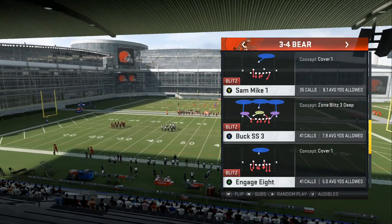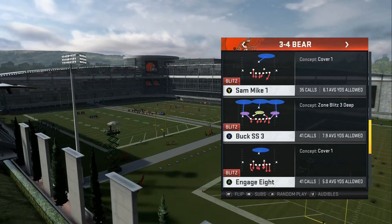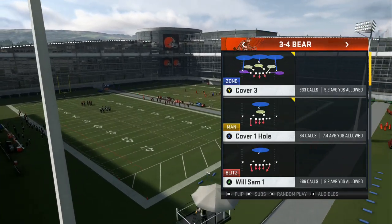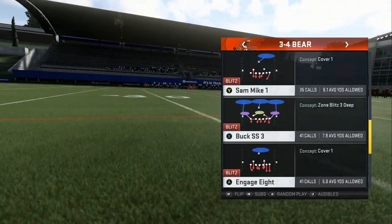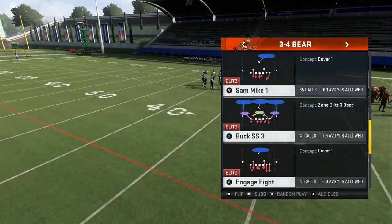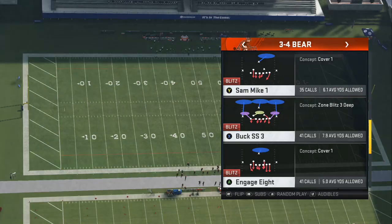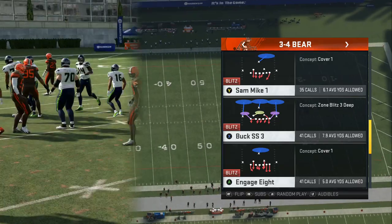Here we go — Green Bay Packers defense, three-four Bear. A lot of run defenses I like to use: the Nickel, two-four-five, I three-four, I three-four Bear. I like to mix it up and give my opponent something different so they can't get comfortable. But the Sam Mike 1 is my best run defense. The key to this setup is two wide receivers or less.